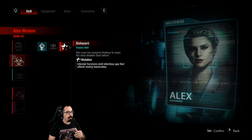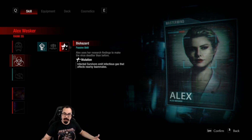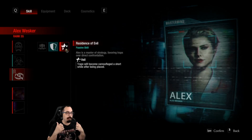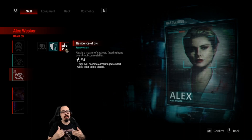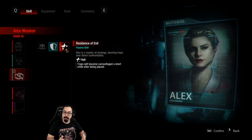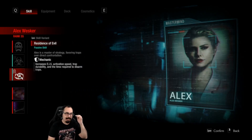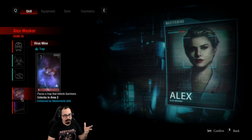The new Biohazard mutation causes infected survivors to emit infectious gas which infects other survivors. Resident Evil Veil causes traps to become camouflaged for a short while after being placed, so survivors can't easily see them — it's the same kind of camouflage the Jester has. It's an interesting take but not my favorite. One of my favorites is being able to use survivors to infect others.